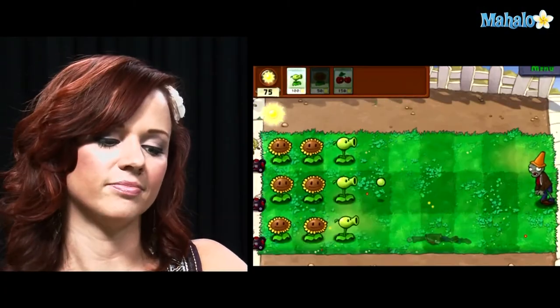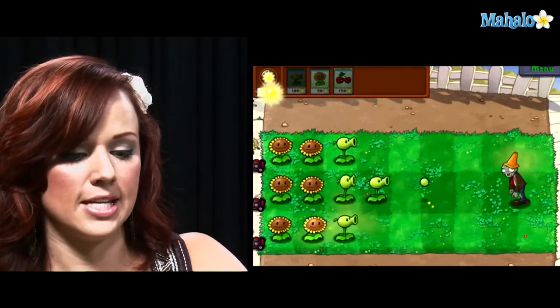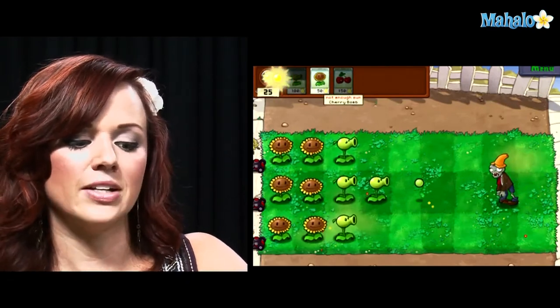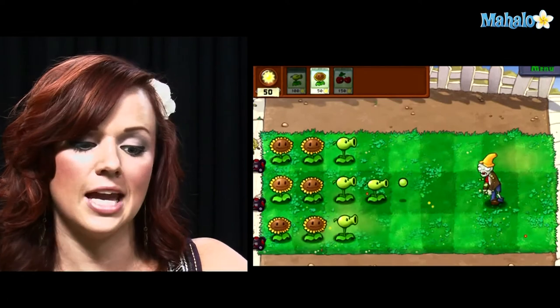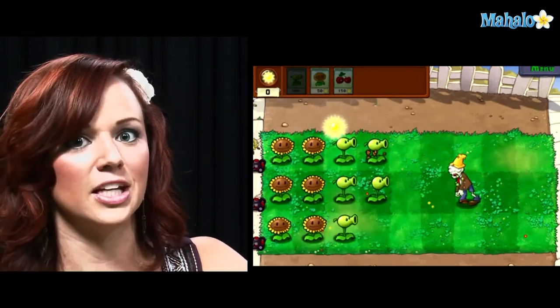In this level we also meet the zombie with the construction cone on his head. What this means is that it takes extra shots in order to take him out. So make sure you have at least two shooters in each lane so you don't have to worry about them attacking your sunflowers and ultimately your house.